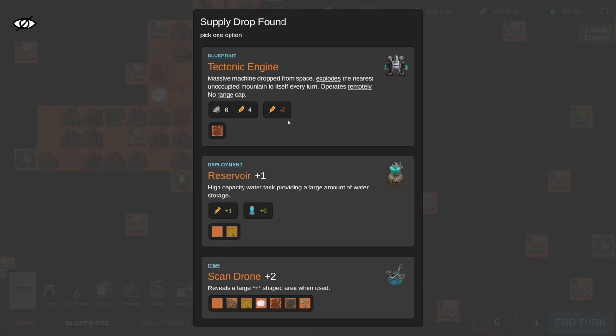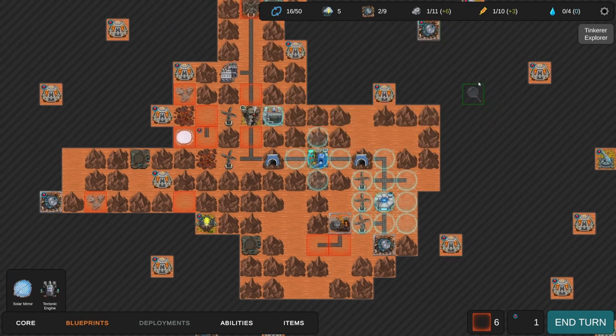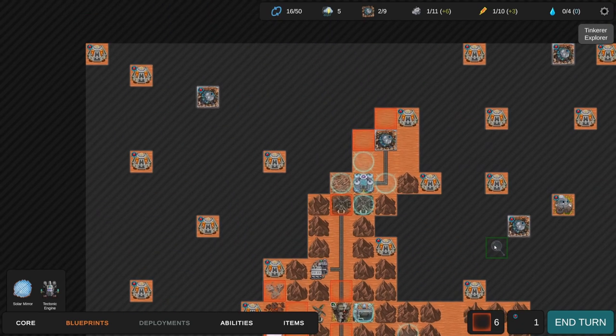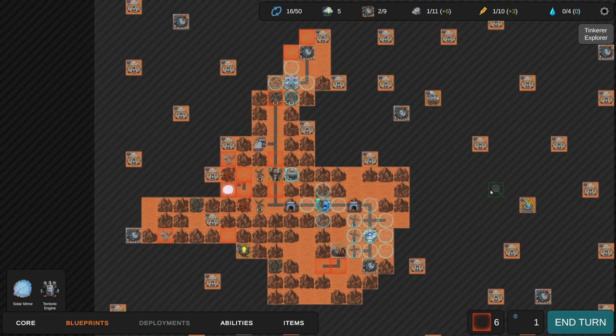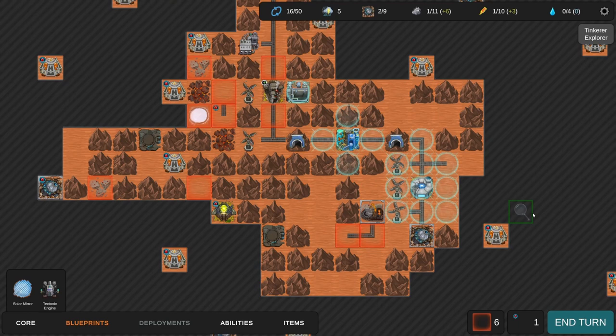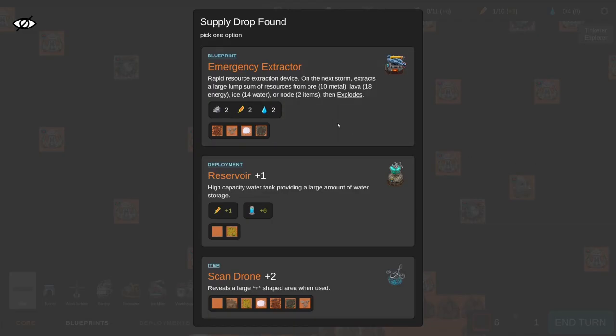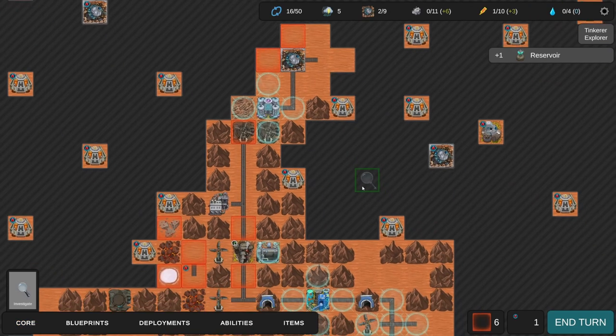High capacity water tank - that's just storage. The tectonic engine sounds really good actually. We are getting six resources per turn, I'd still like more excavators. We're kind of running out of time and this video is getting long. I don't see too many places where the mountain removal would matter, but there's an emergency extractor - rapid resource extraction device, on the next storm extracts a large sum of resources from ore or lava, then explodes. We get another reservoir. Let's get the reservoir and end the turn.